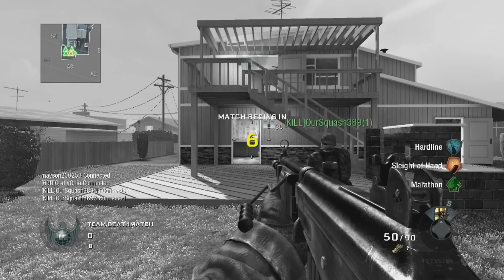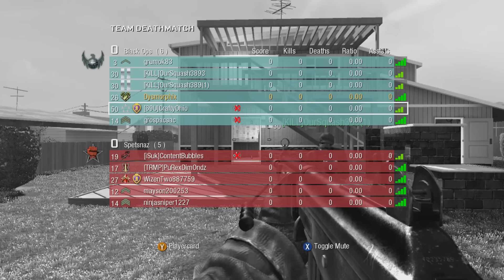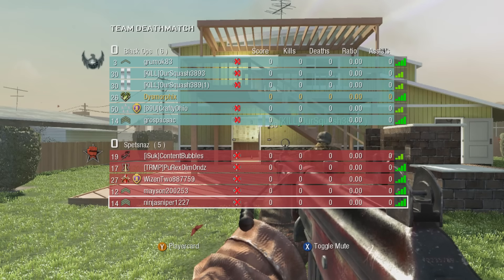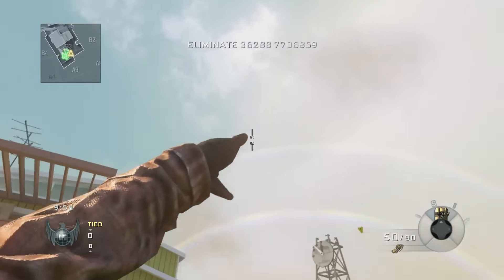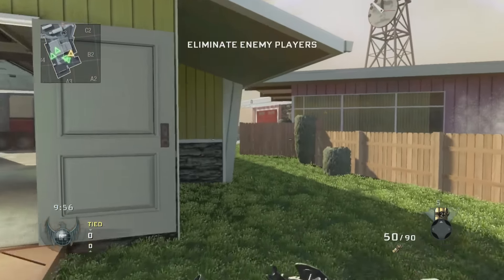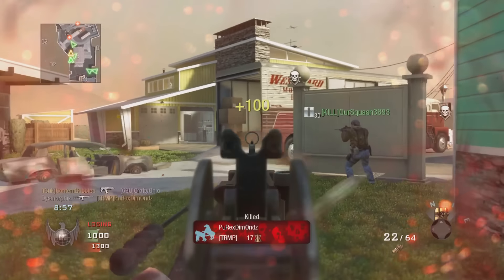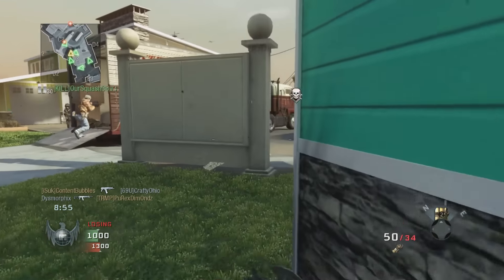Alright guys, so now we're in a Nuketown game, so it's going to be a little bit better for us to drop some streaks and whatnot. Let's hit that cross-map Tomahawk. Okay, we got that kill — I was making sure we got that kill.